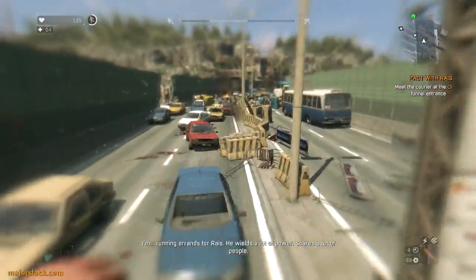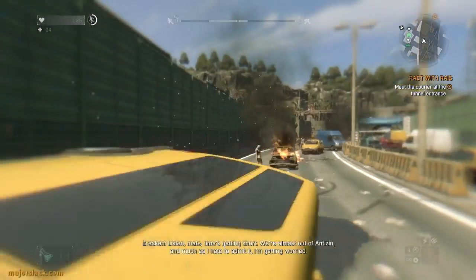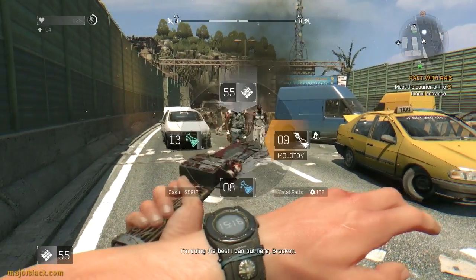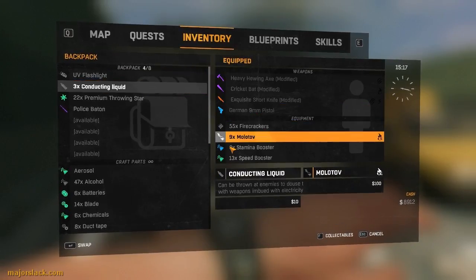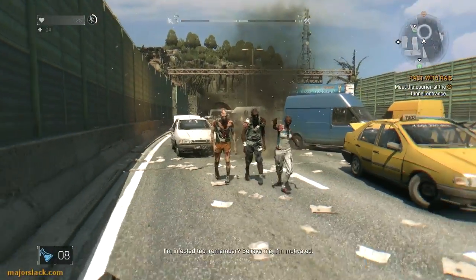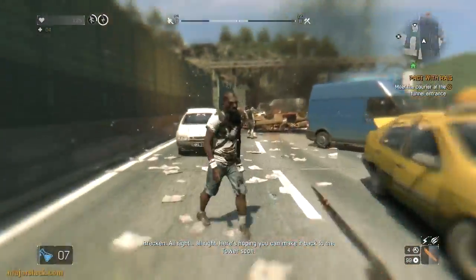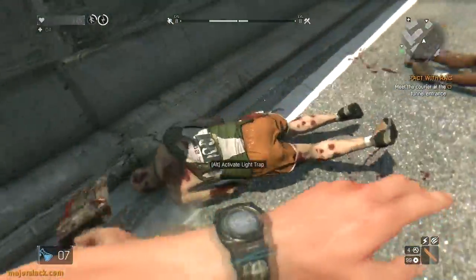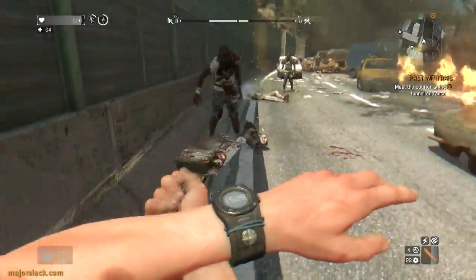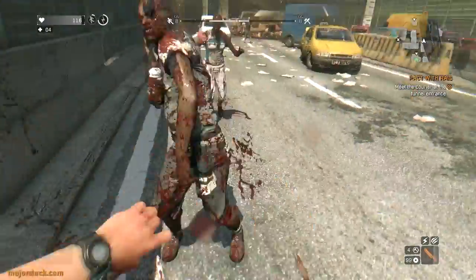I'm running errands for Rice - wields a lot of power, scares a lot of people, damn right he does. 'Listen mate, time's getting short - we're almost out of Antizen. Much as I hate to admit it, I'm getting worried.' 'I'm doing the best I can out here, Breckin.' 'I know - I just want you to be aware of the stakes.' 'I'm infected too, remember - believe me, I'm motivated.' Okay, just picking a fight totally for my own amusement.